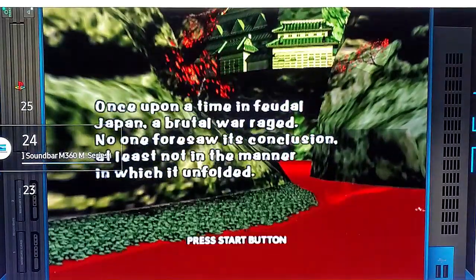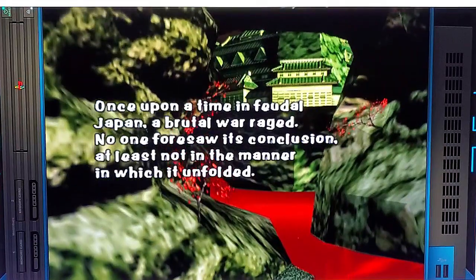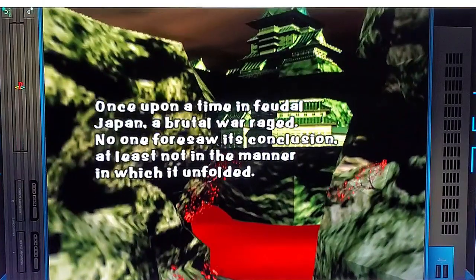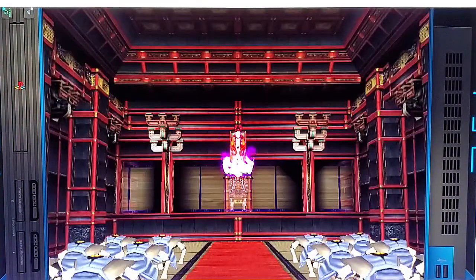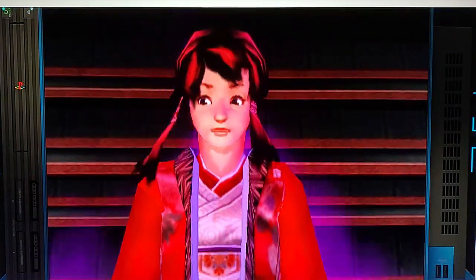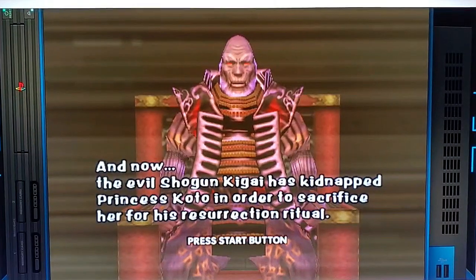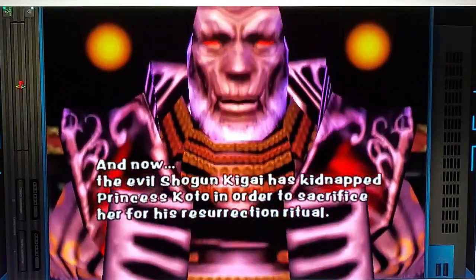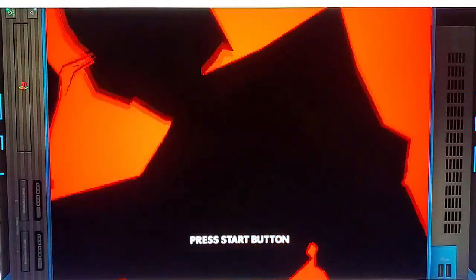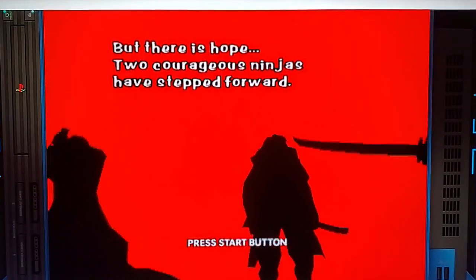Once upon a time, in feudal Japan, a brutal war raged. No one foresaw its conclusion — at least, not in the manner in which it unfolded. And now, the evil Shogun Kidai has kidnapped Princess Koto in order to sacrifice her for his resurrection ritual. But there is hope — two courageous ninjas have escaped.